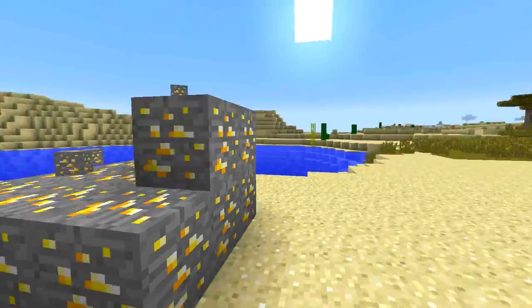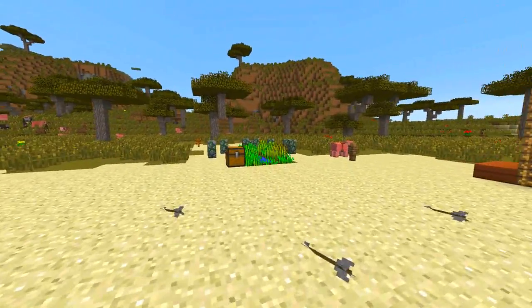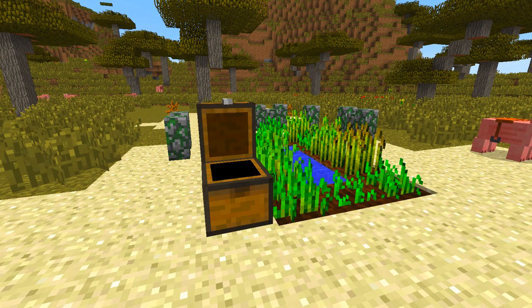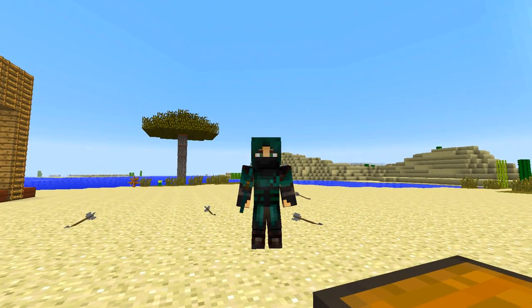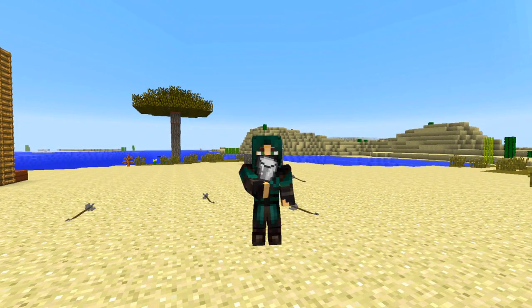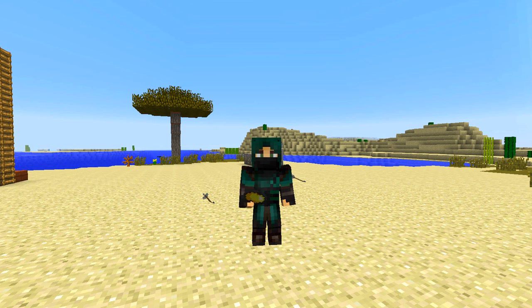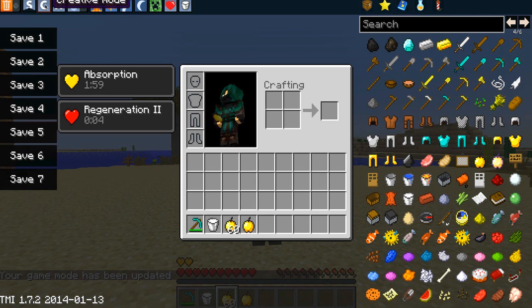We also have eating and drinking, because obviously there's a lot of eating and drinking that goes on in Minecraft. For the drinking — there you go — you kind of put the bucket up to your face. And with the golden apple, we go into survival mode and eat one of these. As you can see, you kind of rock your head around and it does the proper eating animation. That's really, really awesome.